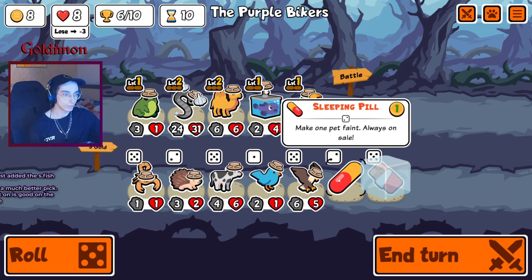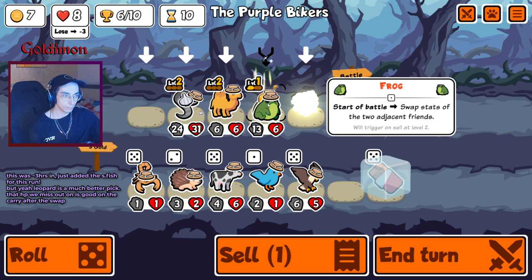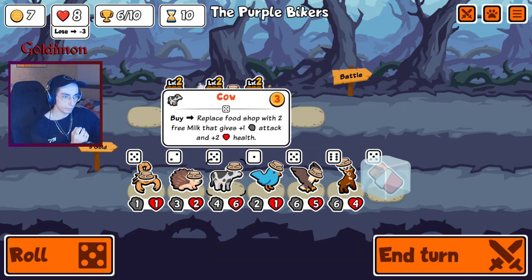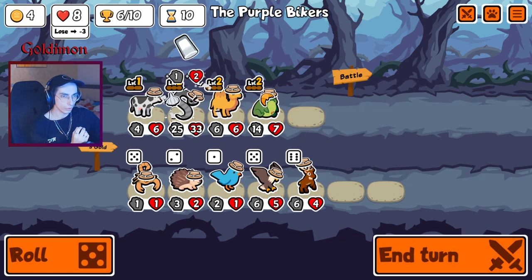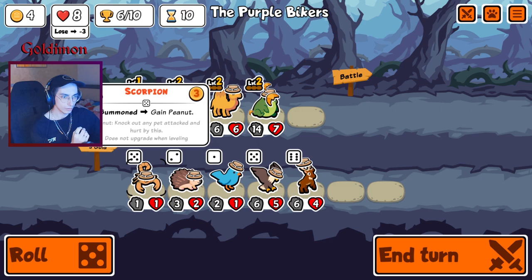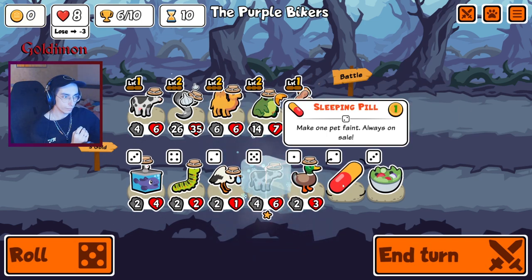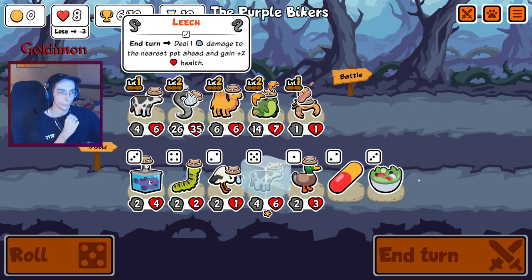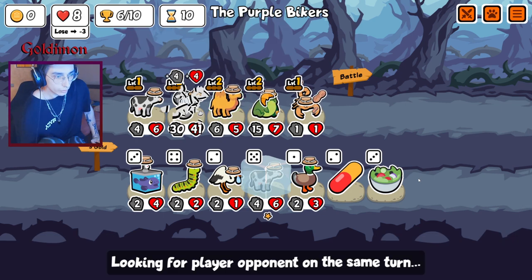Swordfish would be not amazing for what we are going for. We have close to 50/50 stats and the swordfish is just gonna take its HP down, but it still kills. I forgot how it looks - I'm so stupid. Reindeer. I guess we're unlocking leopard next round anyway. Level two frog is here.